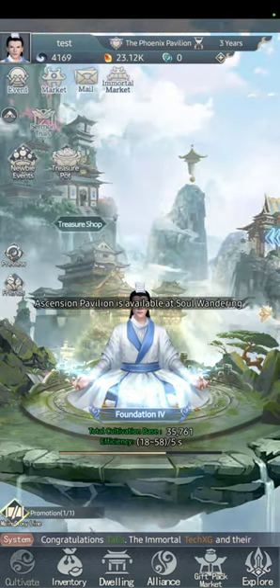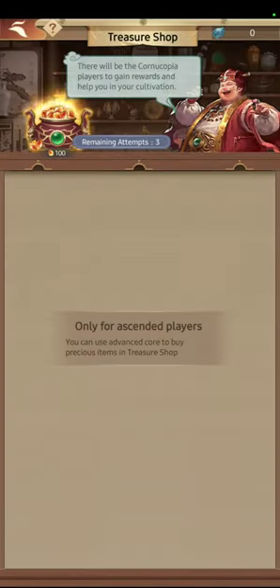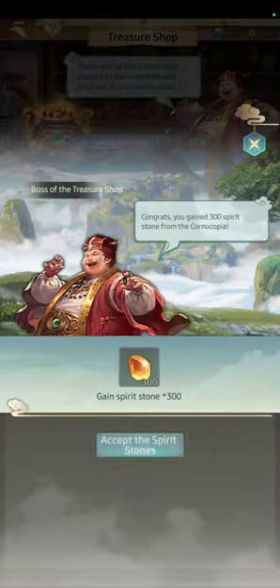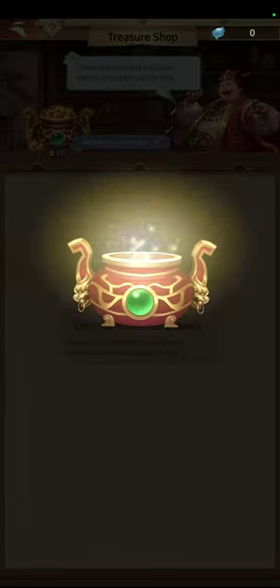Ascension Pavilion is still locked. In the Resource Shop, you can get some extra stones — always do it, you will always get more and you won't lose anything.